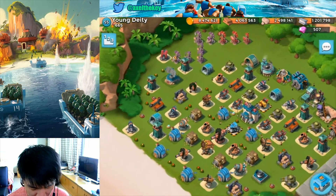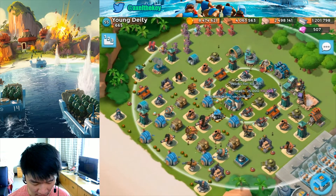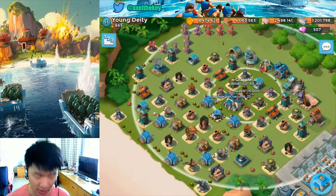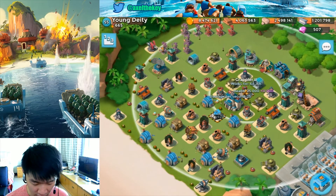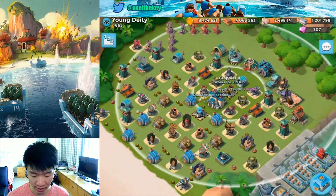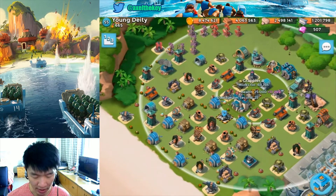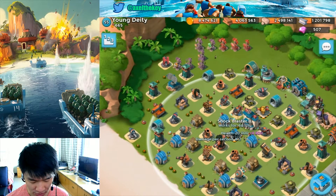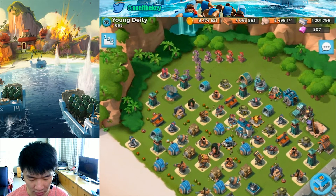This is my mate Young Daddy's base — Grappler number two, placed right behind the headquarters. That's a nice strategy. Look at the Grappler's range — it almost covers the whole base, depending on placement. The other defense is a Shock Blaster.